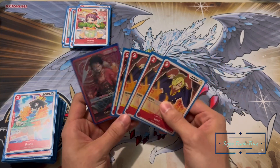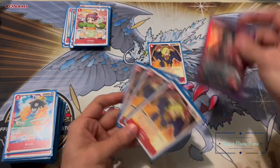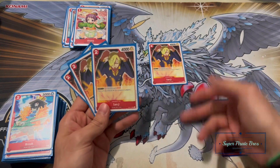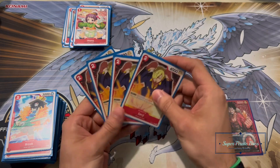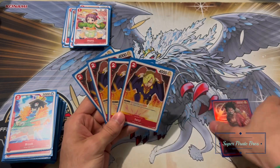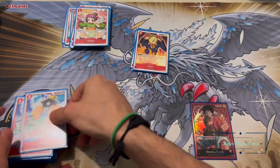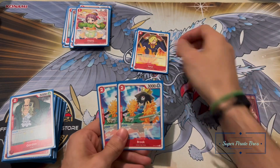Next up I've decided to run four of the rushing Sanji. With this leader effect it's essentially only a three-cost rusher: two resting Dawn to play him, then Luffy will give one rested Dawn to him, so he'll be at one for the effect — then just pass over another. So it's three for a 6k power rusher, technically better than the rushing Zoro at that point.